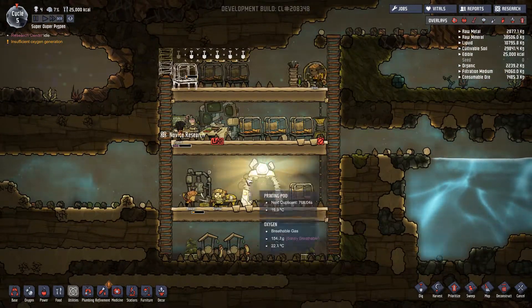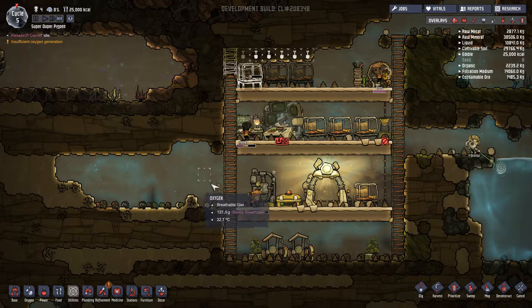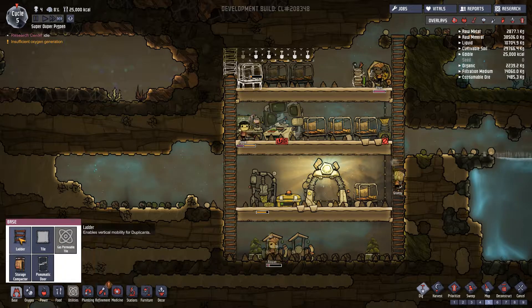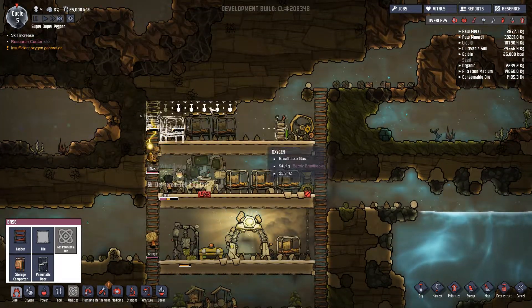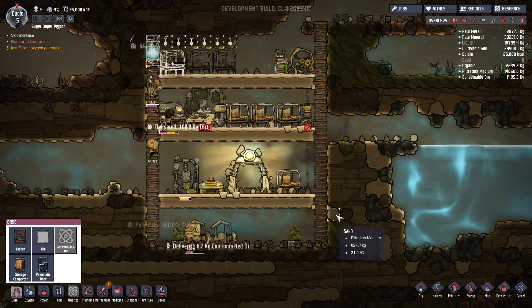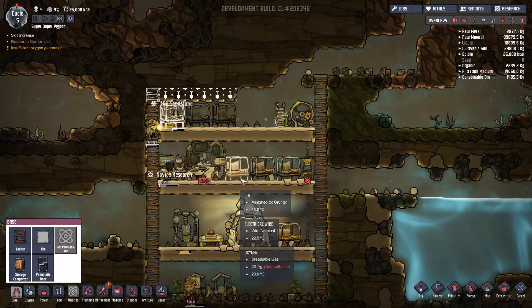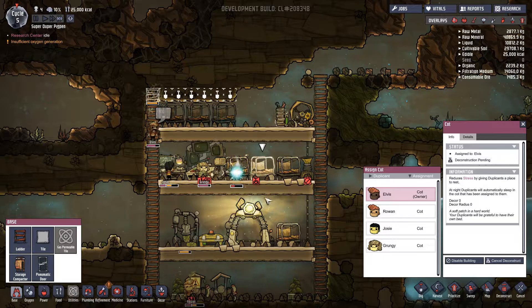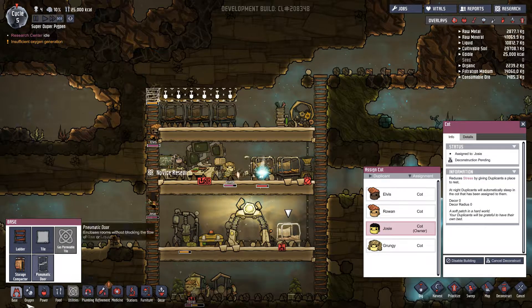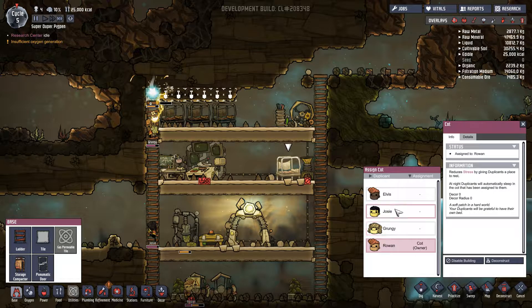We have insufficient oxygen generation. Yeah, I'm aware. This is all barely breathable out here. I think what I'm going to do — I don't have the doorway. I really need the airlock door. Okay, we can go ahead and deconstruct these. Deconstruct that one. And then this one is going to be Josie's. The other three colonists will get these.